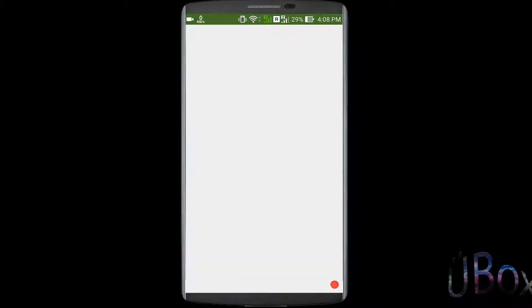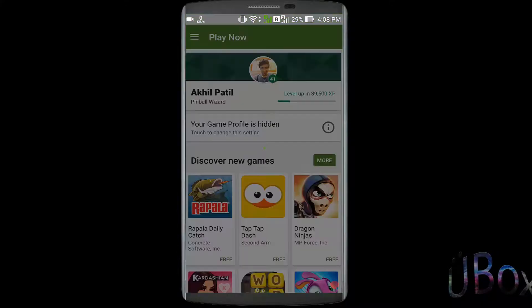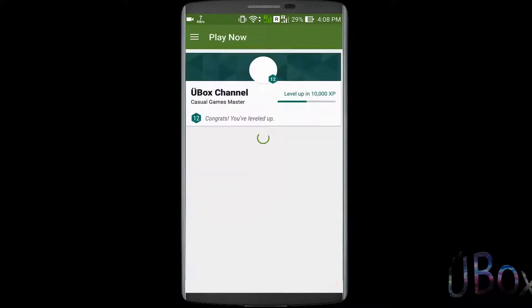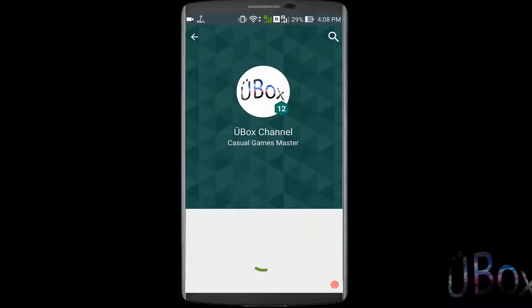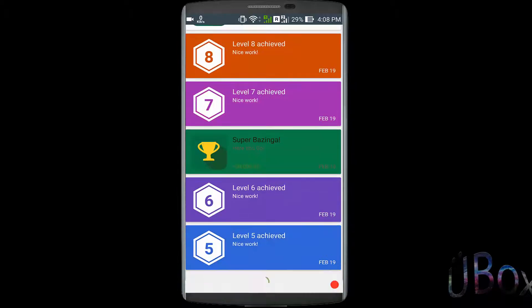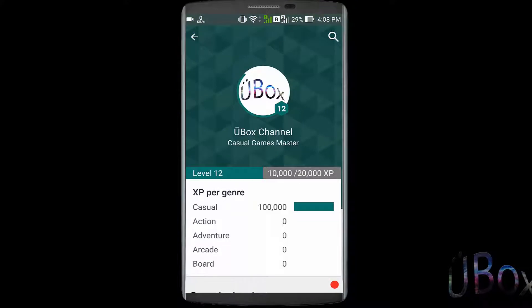Let's check first the level in Play Games. Here's my account — it's loading. As you can see, I'm on level 12, and all these achievements are from the app Bazinga. So let's increase the XP with another app: Level Up Button.